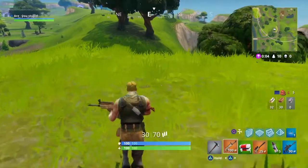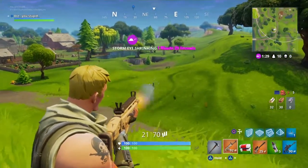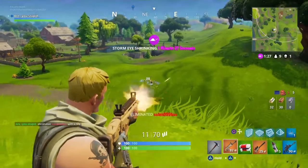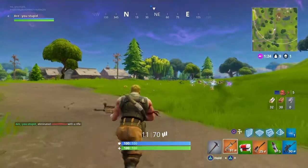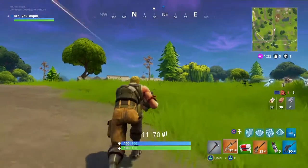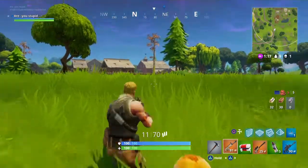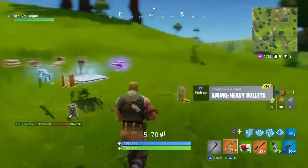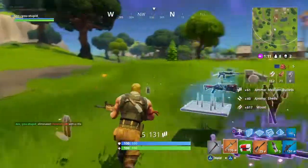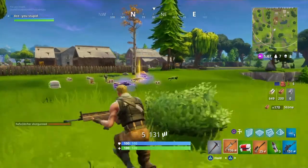I go there and there's two people fighting. I shoot him and I can't hit him, and then after I kill him I see the other guy that tried to shoot me but couldn't. I crouch, I sneak up on him, I try to shoot him and I kill him. I got a headshot! And there's a sniper coming close by, that's why I'm rushing.